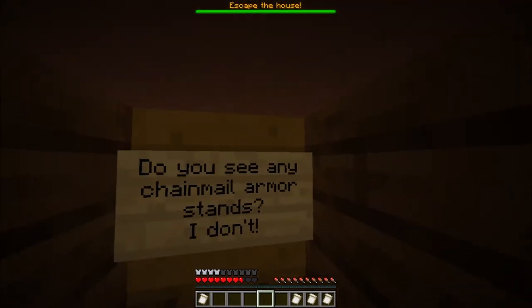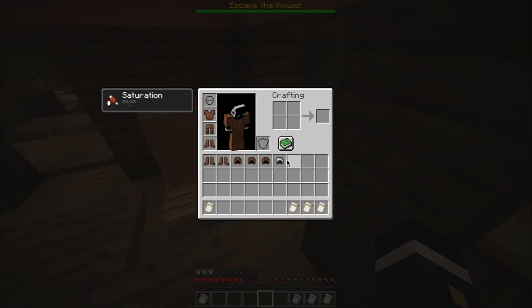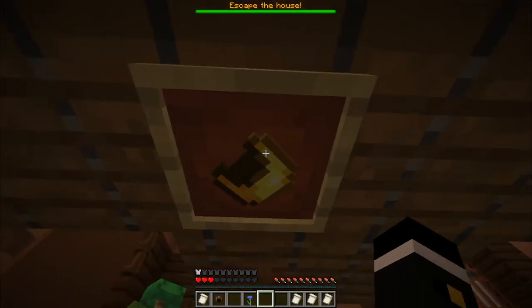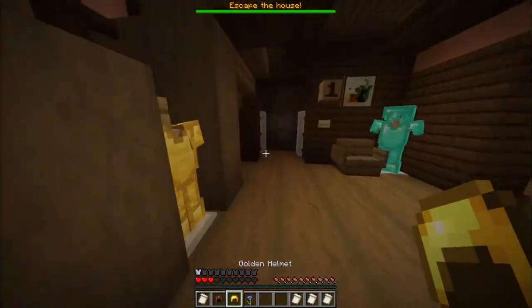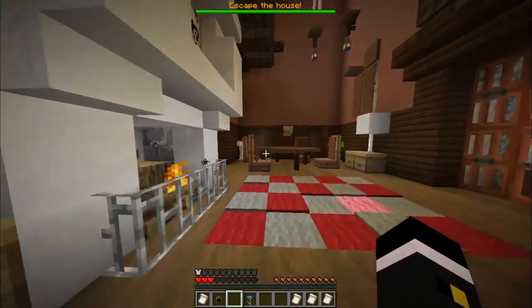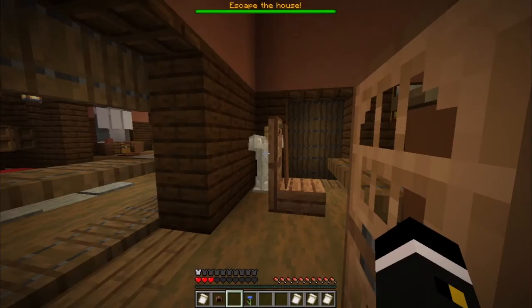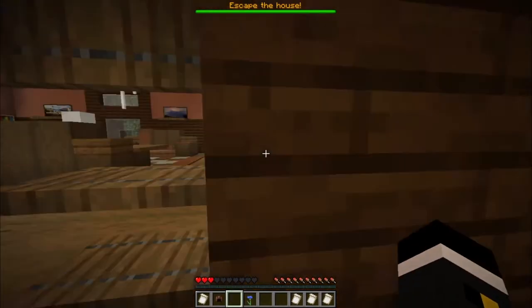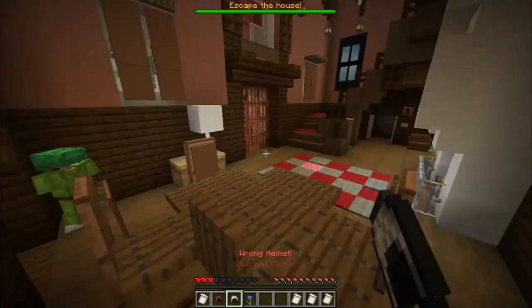Wasn't it? So the question is, what do I do with you? The puzzle is weird because there is a gold block there. And then — like, put this here? No, no. Yeah, it says wrong helmet.